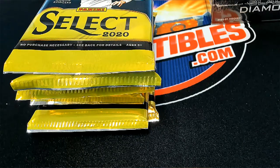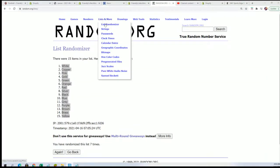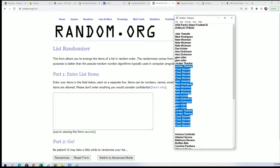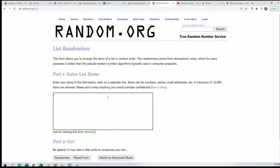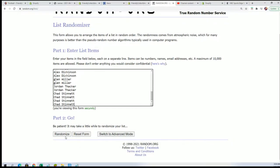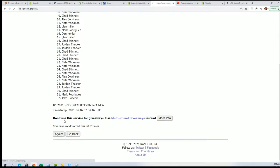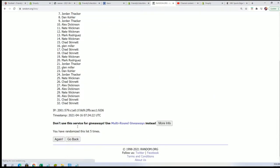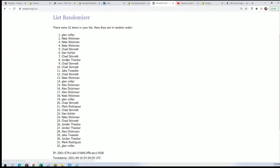We'll start by randomizing the owner names and teams to see who gets which teams, and then we'll come back and randomize which pack number. We'll go seven times through for the owner names. All right, lucky number seven — first randoms all done.